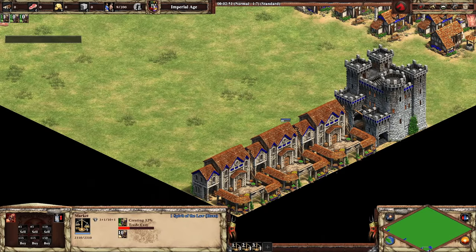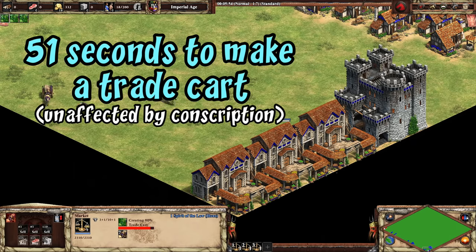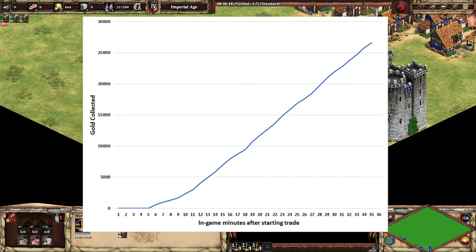For a generic civilization, that ends up bringing in just under a thousand gold per minute, which is enough to sustain five stables constantly producing paladins or seven archery ranges making arbalests. In the test I started by queuing up 40 units in the markets and let it run for a little over 30 minutes of game time, noting each minute how much gold was in the stockpile. It takes a little over five minutes before they return any gold, and it's not until around 11 minutes that you have the full 40 trade carts working, bringing in about a thousand gold per minute.